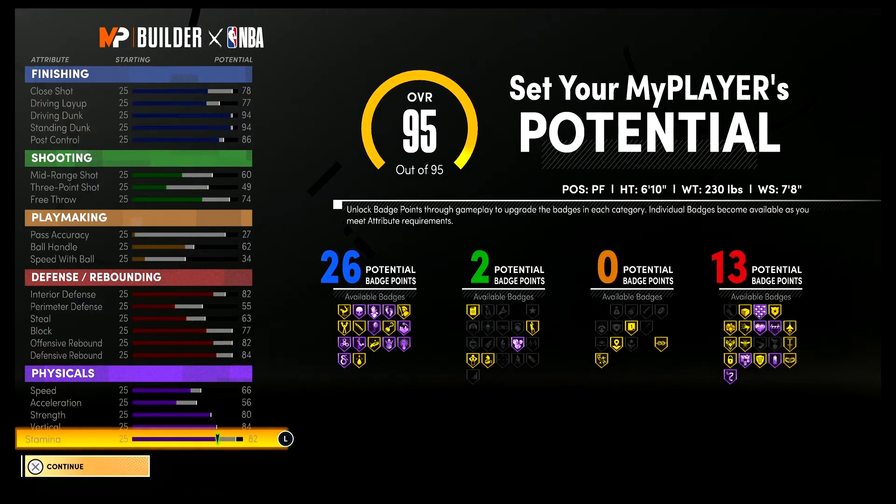At 99 overall, you'll have a close shot of 82, an 81 driving layup, a 98 driving dunk, a 98 standing dunk, and a 90 post control. For shooting stats you'll have a 64 mid-range shot, a 53 three-point shot, and a 78 free throw. For playmaking you'll have a 31 pass accuracy, a 66 ball handle, and a 38 speed with ball.